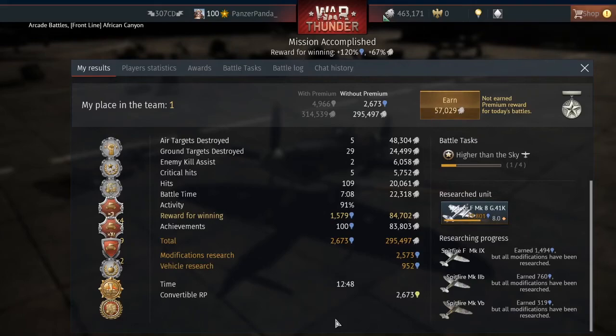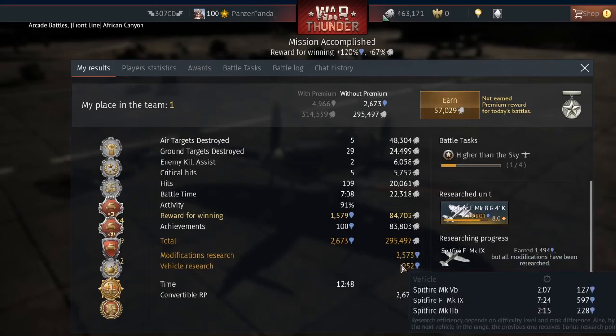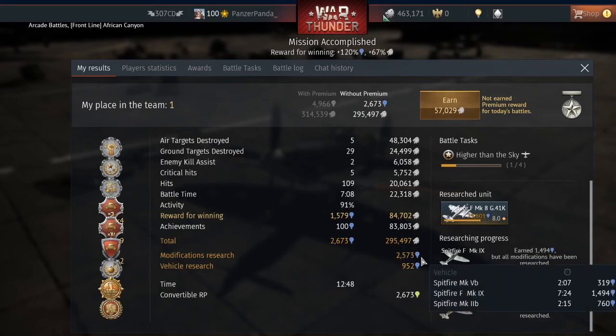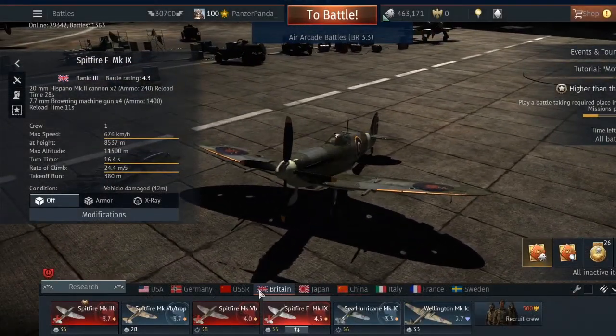295,000 silver lions — this is how you get so many points. GG, well played! 295,000 silver lions! Don't forget the other 497 — that barely matters compared to 295,000 — but yeah, that's enough silver lions.